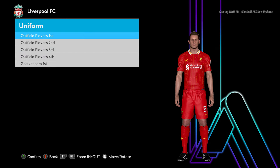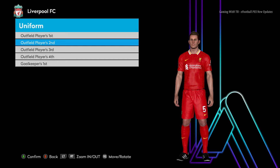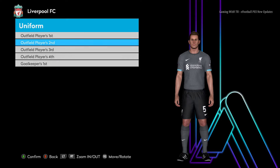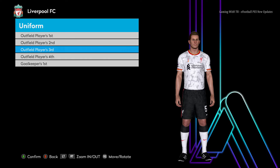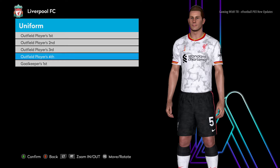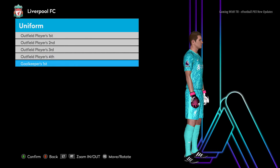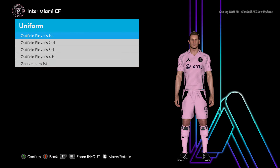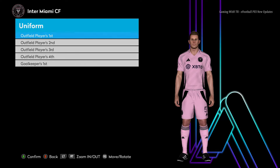Here is Liverpool and this is the home jersey of Liverpool. You guys can see the new texture and every single thing. Here is the other version and that away version is also cool. Here is the third version — interesting. Let me show you from the zoom. And I think the goalkeeper version is also included on this one.